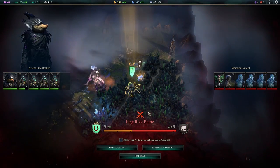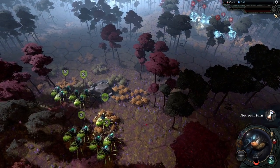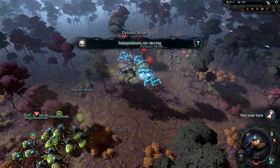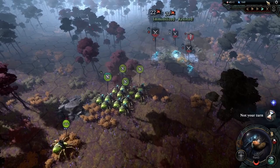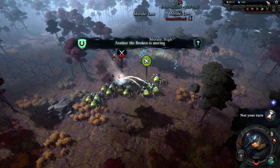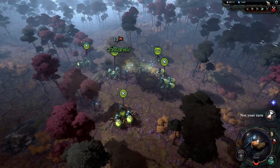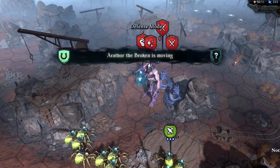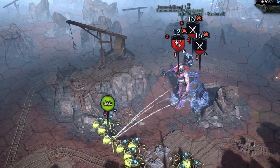The next fight is flagged as high risk, but auto combat handles it — no manual needed. I hit the watch replay button to see what the AI did, and it's completely predictable: they just get in range and pepper them with web attacks. It does so much damage — it's completely broken and absolutely unfair. And it doesn't just work against small weak enemies. This camp has a tier four massive unit with a ton of health, but anything that can get immobilized is basically worthless against me.